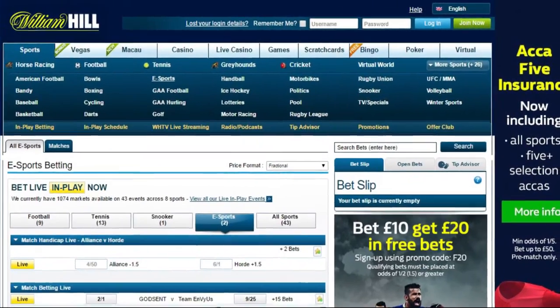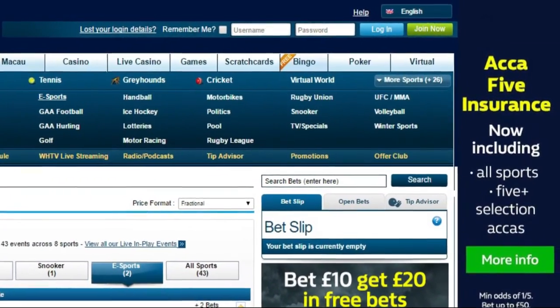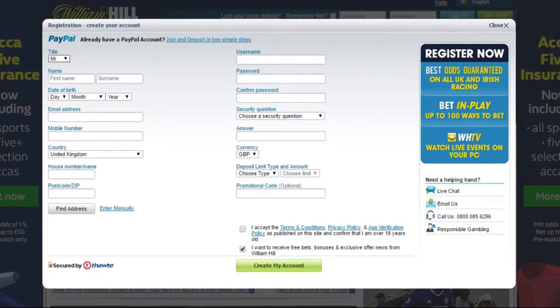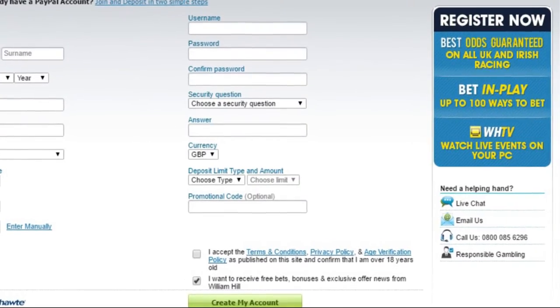To start playing on William Hill, you must first sign up to the website by clicking Join Now in the top right corner of the screen. This will open up a smaller window where you can put down your personal details. Once you're done, William Hill will make sure that you're over the age of 18 and that you've agreed to their terms and conditions. From there, the site will ask you to pay a small deposit.